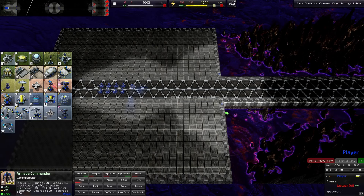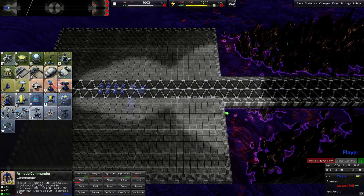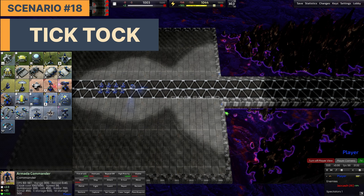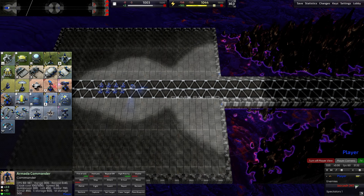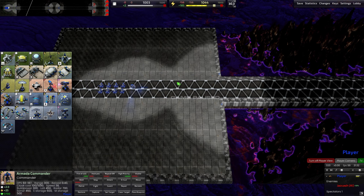Hi, I'm Calivan and welcome to the Beyond All Reason Single Player Scenarios Guide. We're going to look at Tick Tock, which is the 18th of the scenarios, and this one's going to be on Brutal, which gives the enemy an extra 50% resources — which won't really matter too much because resources are pretty much infinite on this map anyway. This map's called Speed Metal.